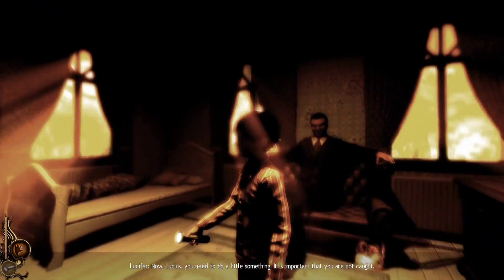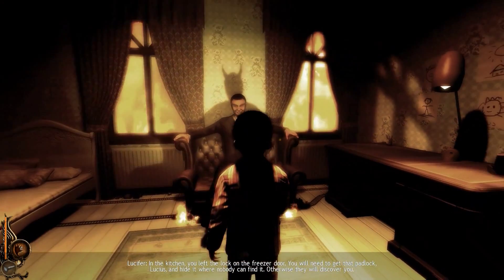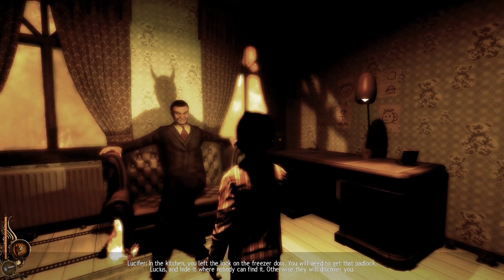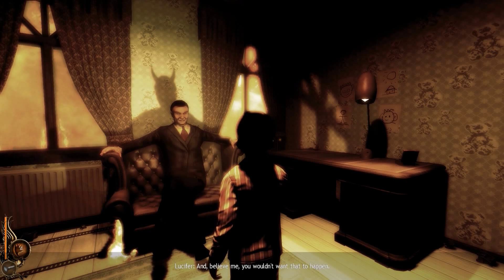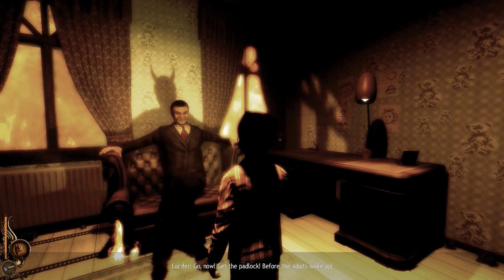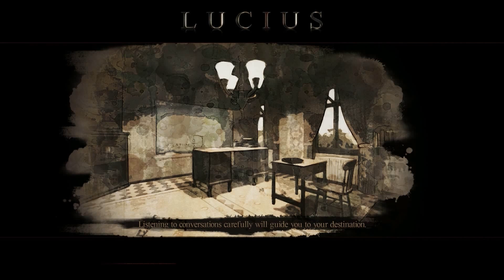Now, Lucius, you need to do a little something. It is important that you are not caught. In the kitchen, you left the lock on the freezer door. You will need to get that padlock, Lucius, and hide it where nobody can find it. Otherwise they will discover you. Your horns are showing, Lucy. So, listening to conversations carefully will guide you to your destination. We have to go get the padlock back.